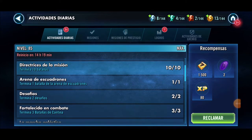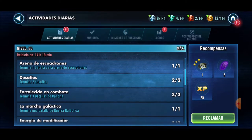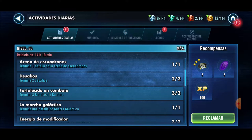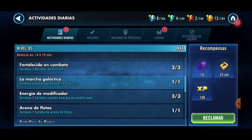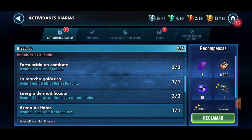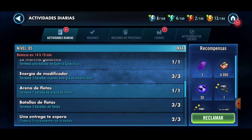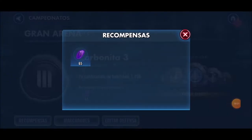Method number two, and this one is truly daily: daily activities. Every day we can earn crystals. Once we complete all the missions we receive approximately 47 crystals. Once we reach level 80 — the maximum level — we get 87 crystals. While we're still leveling up, it's around 50 or so.